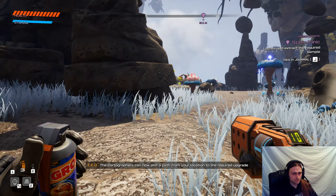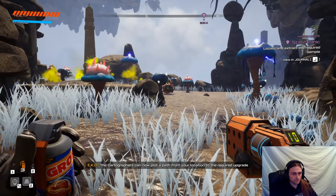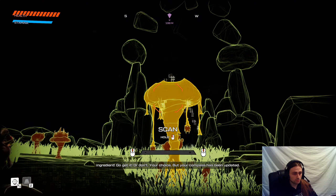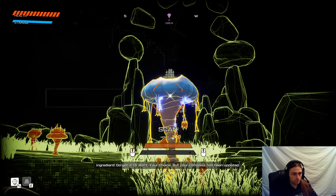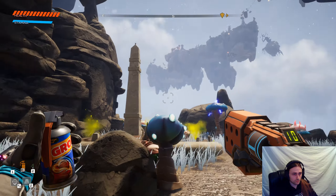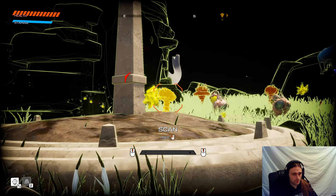The cartographers can now plot a path from your location to the required upgrade ingredients. Go get it! Another upgrade available — electric fruits. Your compass has been updated.